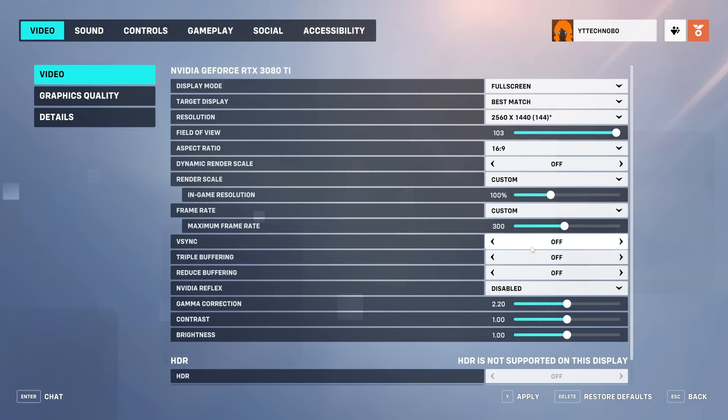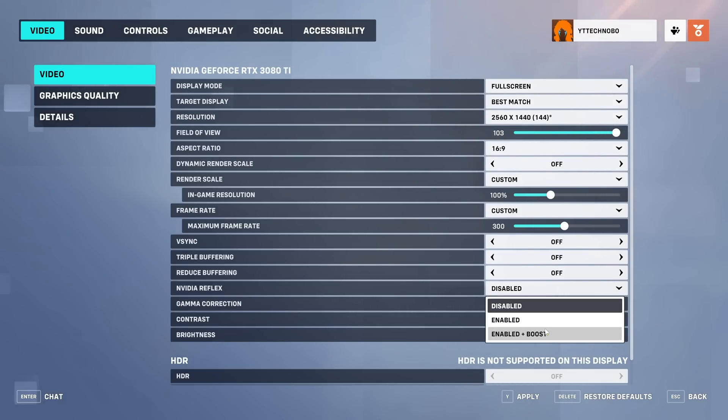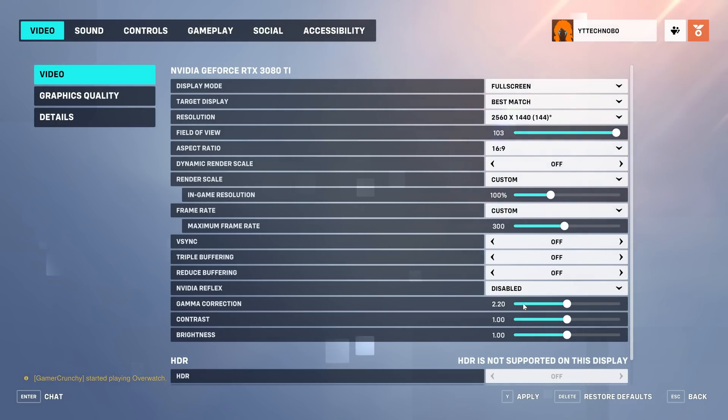VSync — absolutely turn this off unless you're getting screen tearing. Triple buffering also off, and reduce buffering off as well. For NVIDIA Reflex, choose enabled or enabled plus boost if you have an NVIDIA graphics card — you don't need RTX or anything fancy. If you're GPU bottlenecked set it to enabled, and if you're CPU bottlenecked set it to enabled plus boost. If you're not sure, set it to enabled and move on.